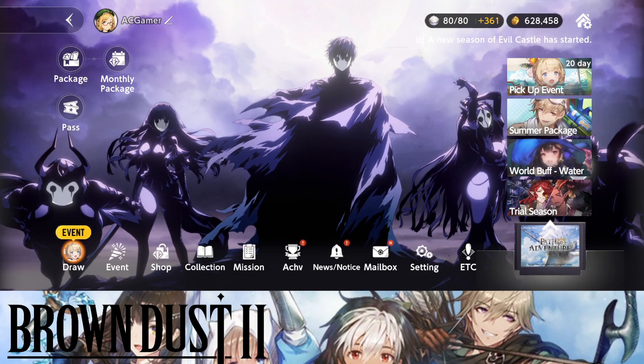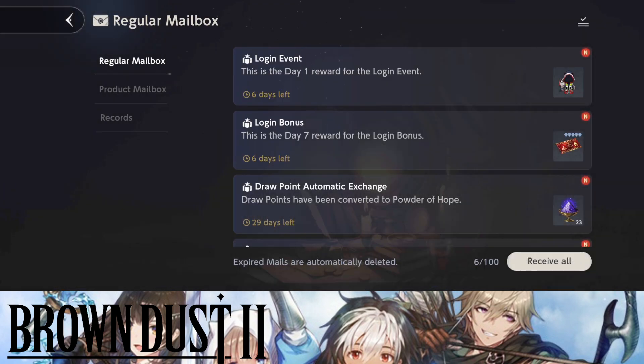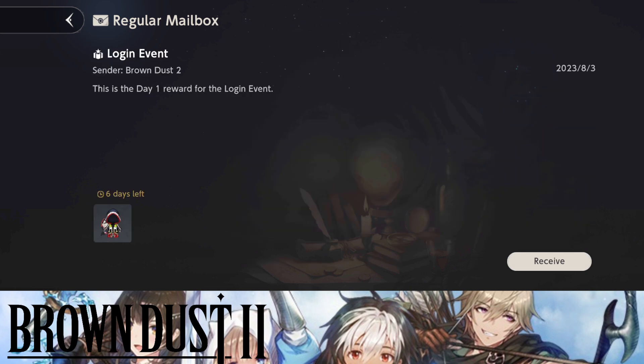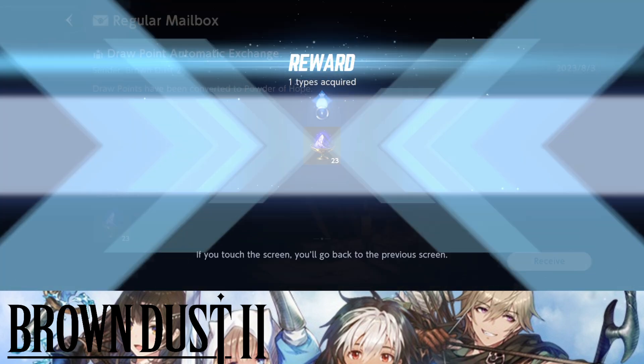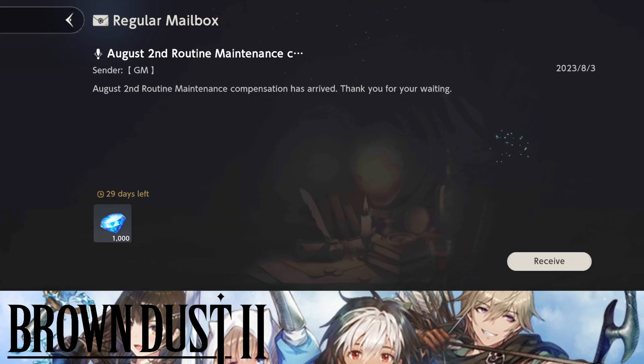You can obtain Pool Party Gray on the 5th, so this is how you get Gray. How do we get Laffle? Let's go over to the mailbox — Laffle is from just logging in. I'll probably claim this in my next video dedicated to Laffle. We also got 1000 as compensation.